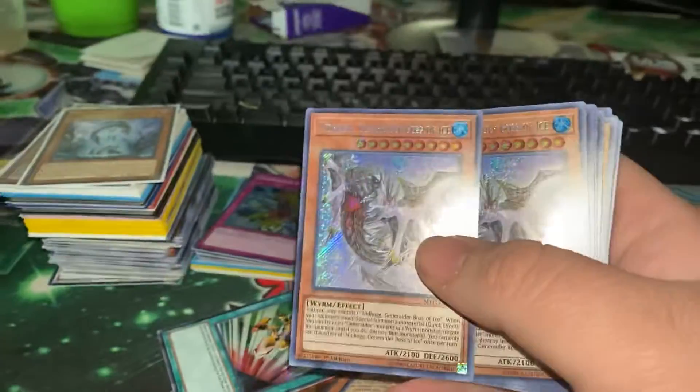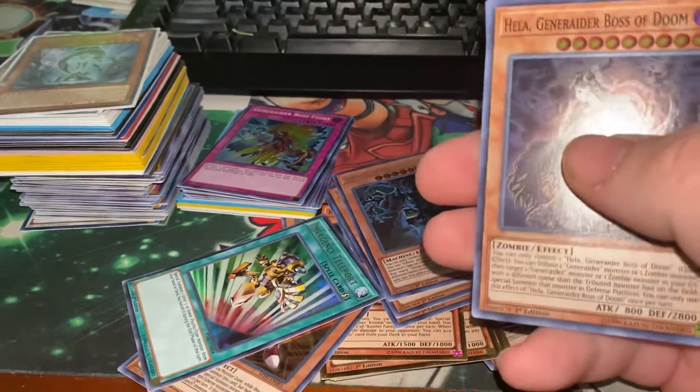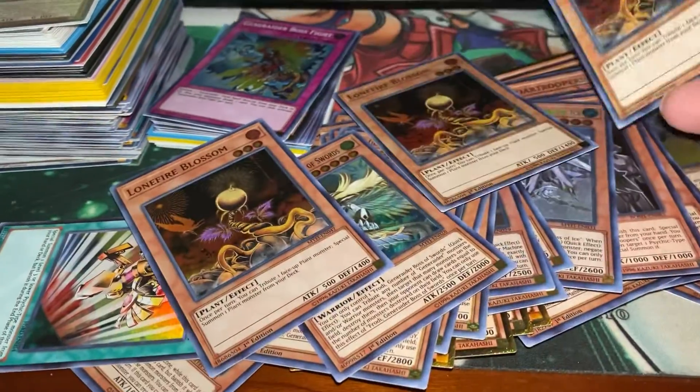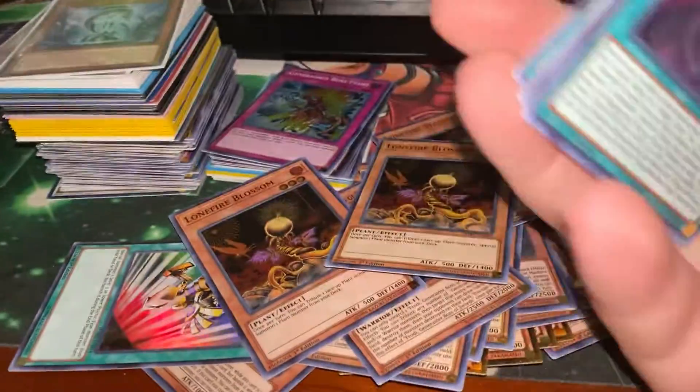And here's the Boss Of Ice — it's pretty cool. The Boss Of Fire, the Boss Of Doom, the Boss Of Iron, the Boss Of Swords. And then Lone Fire Blossoms, because I think the deck plays that. Boss Stages, stuff like that.